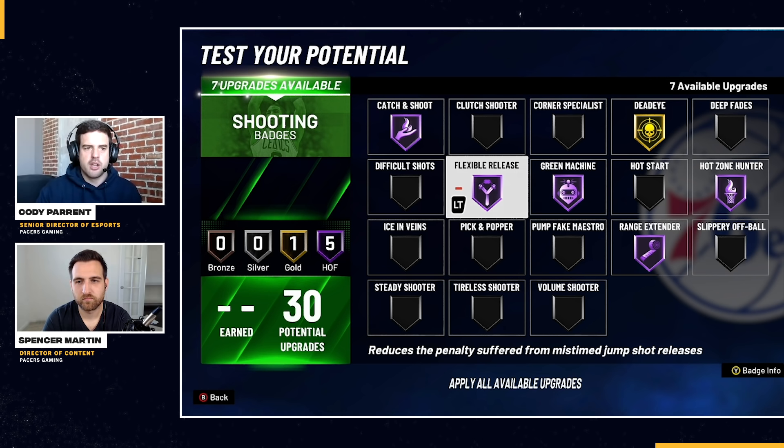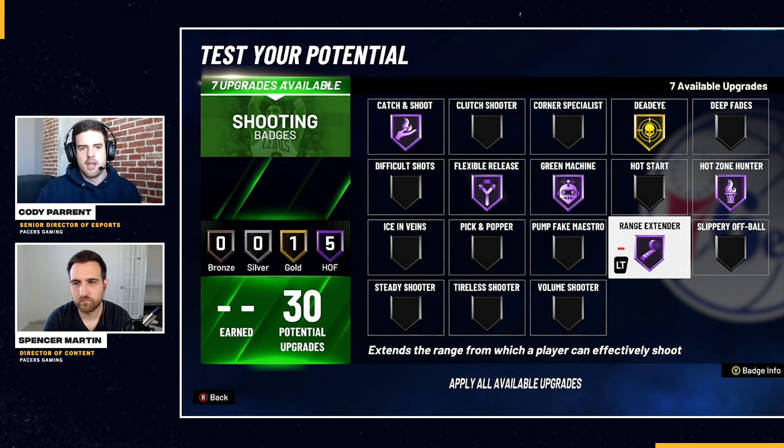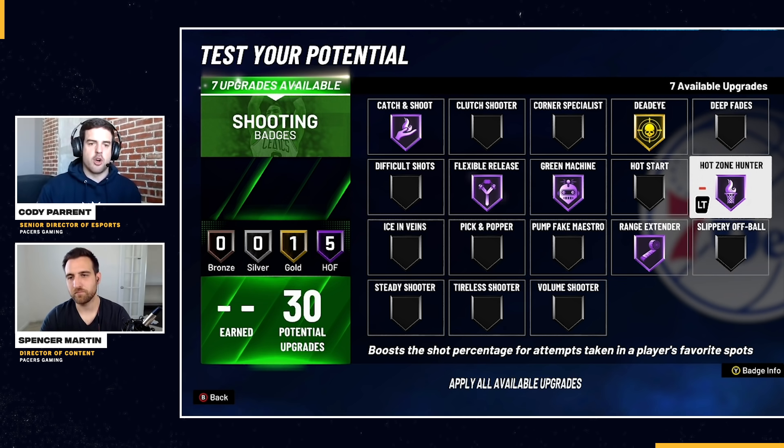For a pure shooter, go with Catch and Shoot, Flexible Release, and Green Machine, while Range Extender and Hot Zone Hunter are must-haves all the time. Those are our top five shooting badge recommendations - top six with Dead Eye thrown in as a bonus. Flexible Release is definitely a change from last year. If you have any comments or think there are different badges to consider in your top five, let us know below. Thanks for watching!